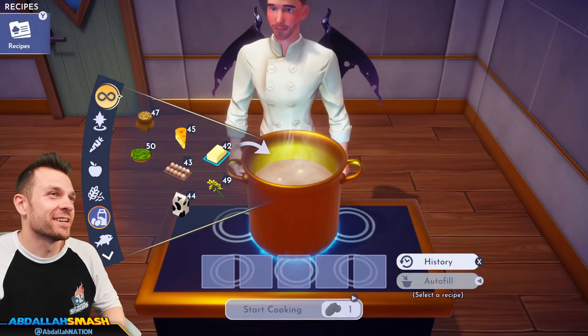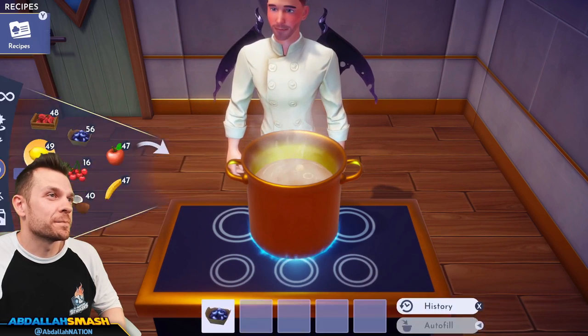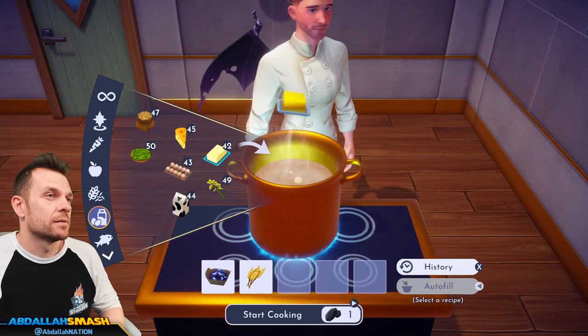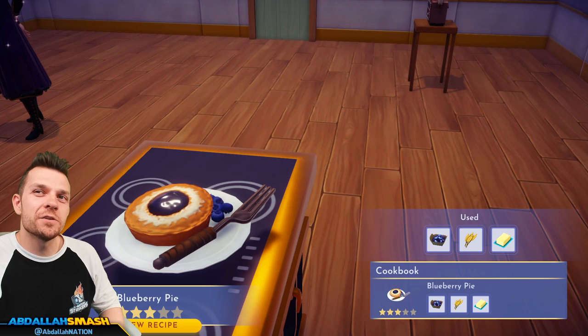Blueberry pie is blueberry, wheat, and butter. Look at that blueberry pie! It's the same model as the banana pie but different — not too bad.